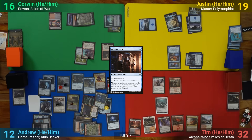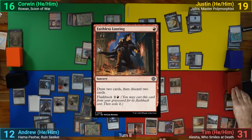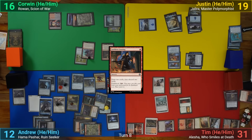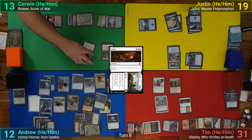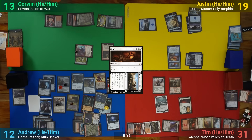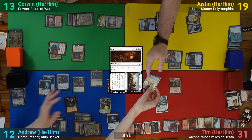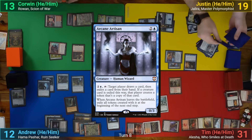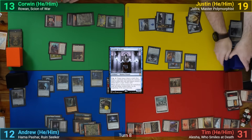Tim loses 1 to the Arena and draws for turn. He's not done drawing, as he flashes back Faithless Looting, drawing 2 and discarding 2. He then plays Smouldering Marsh and casts Dusk. Corwin responds by activating Ayli to deal 2 damage to the Warpriest, and Justin responds by sacrificing the Stone Idol to Jalira, flipping into an Arcane Artisan. Dusk then resolves, wiping the board. Tim passes to me.